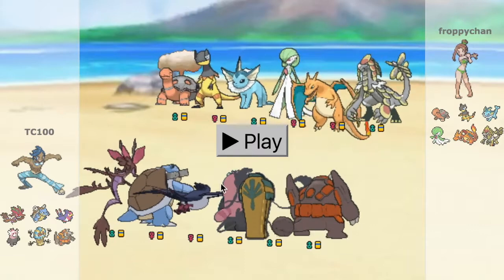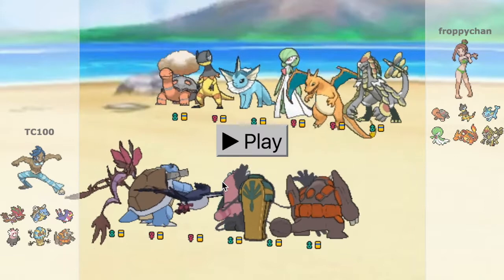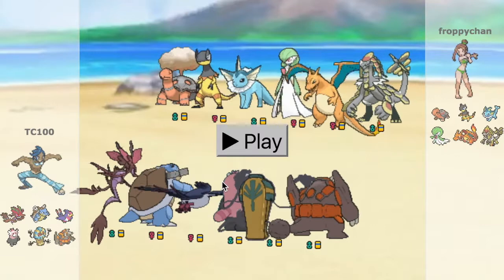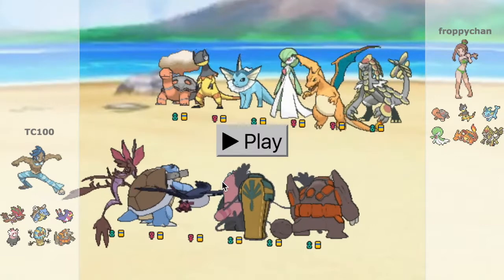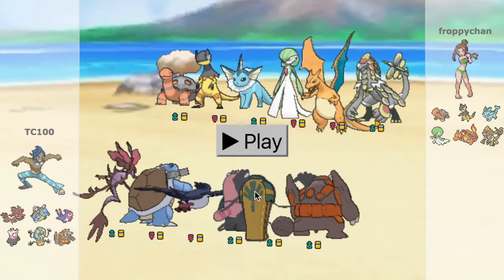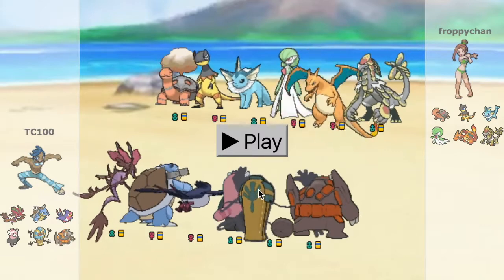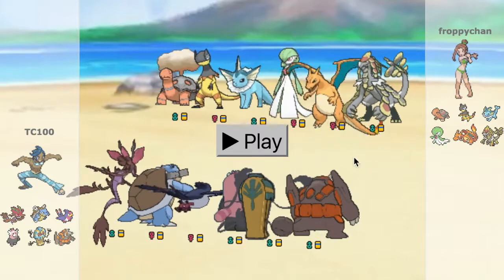We have a Bewear with Bulk Up. Bulk Up Bewear actually does not shine through this battle, which is a disappointment because I wanted to use it — I haven't really used Bewear before because it's brand new. We have a bulky Cofagrigus with Will-O-Wisp and Destiny Bond. I tried using it but sometimes I screw up — that's okay. And then we have Rhyperior.